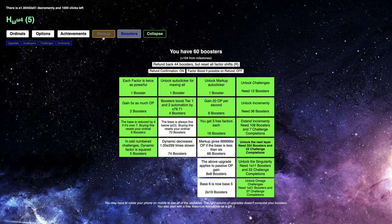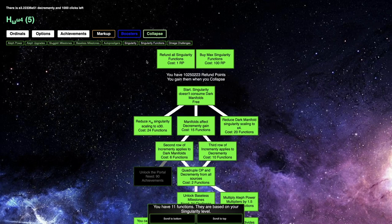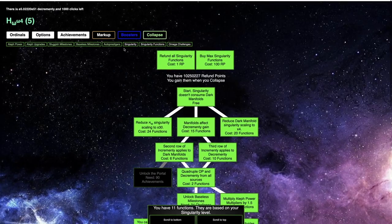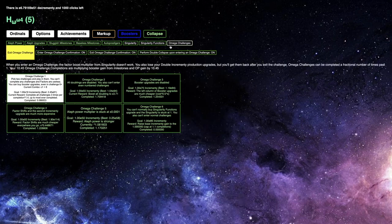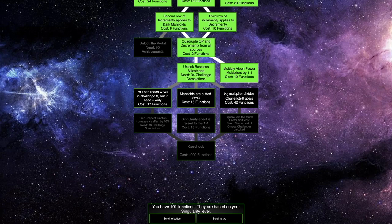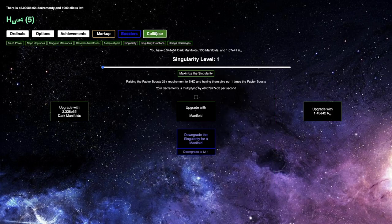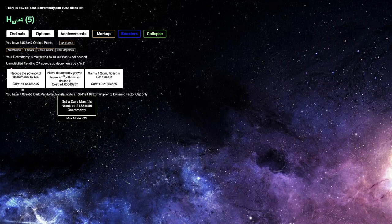Let's see if I'm getting any more decremany than before. This isn't very good — ee51, and I've gotten ee54 before, so this is not the right build. I'm gonna try one more time. Maybe I can just refund here and make a better build. I don't need this one at all. Singularity level 1 — why do I always forget this. I don't think I need the singularity effect, because all it does is give me more factor boosts. Now I'm actually getting the dark manifolds automatically, which is pretty nice. I'm on ee55 decremany, I'm also getting these upgrades automatically because of baseless milestone 4.